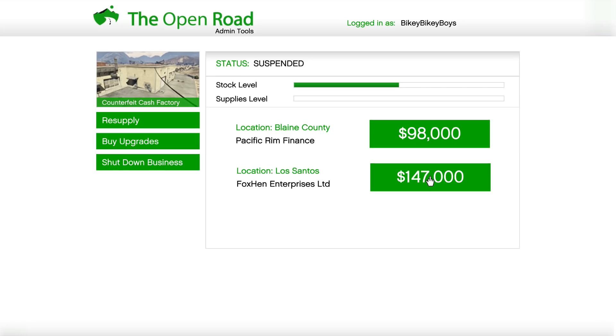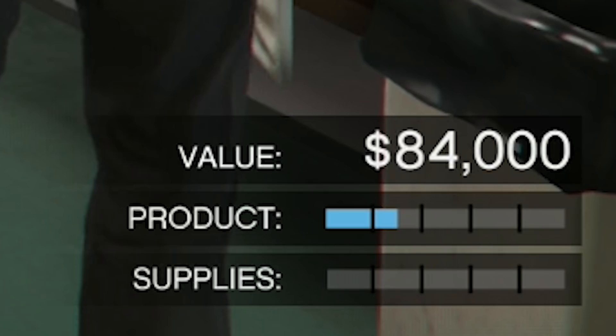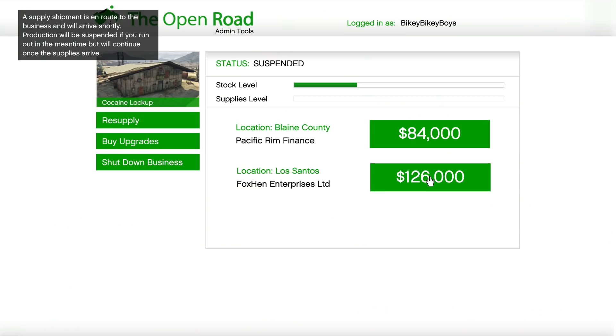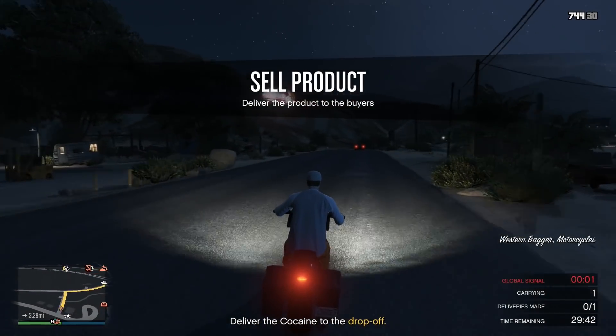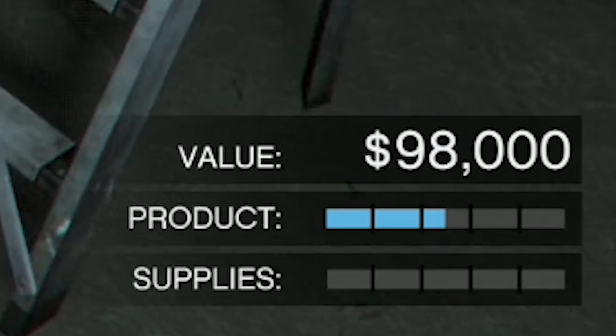When should you sell your stock? That depends on how many people you have playing with you. If your stock bar is completely full, the game spawns four vehicles with product in them — fine if you have four people, but impossible solo within the time limit. The rule is: every quarter the stock bar fills up, it spawns an extra sell vehicle. Solo players should only sell before the bar exceeds one quarter full to get just one vehicle. With two people you can let it fill to halfway, and so on up to four players.